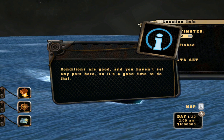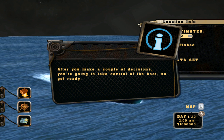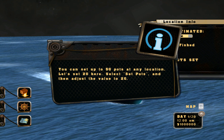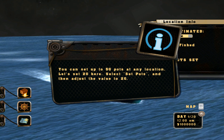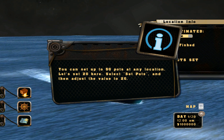Conditions are good, and you haven't set any pots here, so it's a good time to do that. After you make a couple of decisions, you're going to take control of the boat, so get ready. You can set up to 50 pots at any location. Let's set 20 here. Select Set Pots, and then adjust the value to 20.